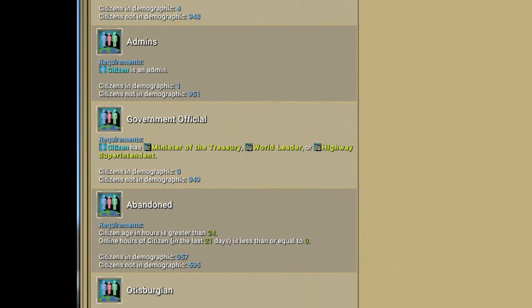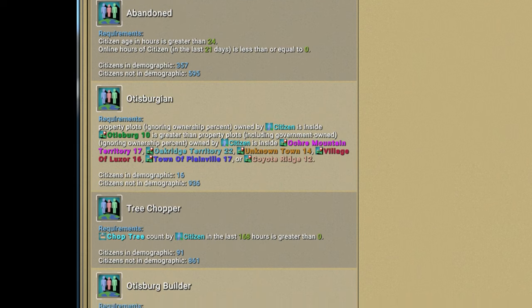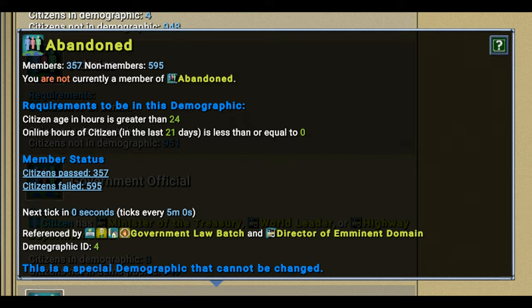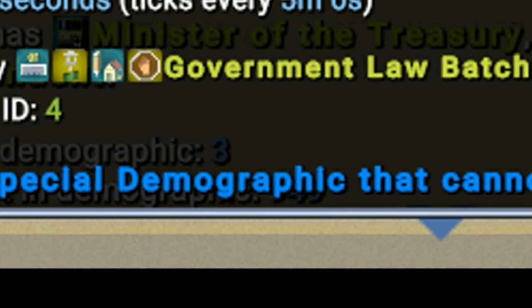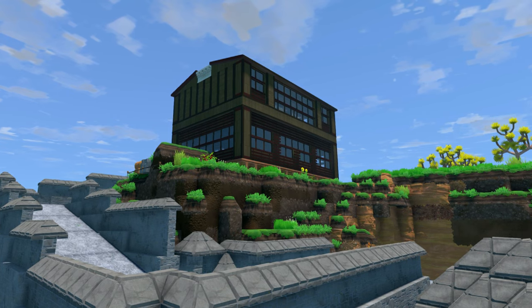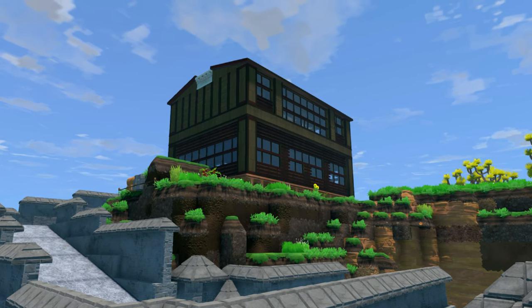First, it's a good idea to establish a demographic that will identify when a player is abandoned. This is something that can be set and changed from server to server. On our server we have it set at 21 days. Just because 21 days has passed doesn't mean we're going to automatically reclaim someone's property — that is a bad idea. It just means it's subject to action if needed. Abandoned is a special demographic that can't be changed at the normal Census Bureau tables, similar to the active and everyone demographics. But if you want a different time frame on your server, you could create a new demographic that looks at the number of hours online and however many days you want to consider a person abandoned.